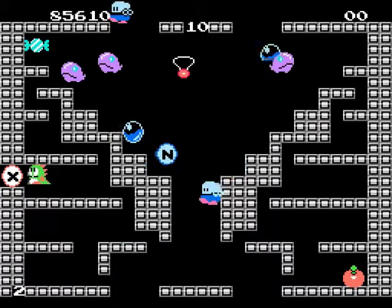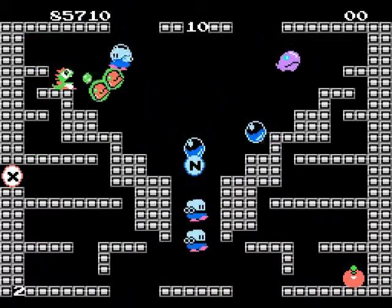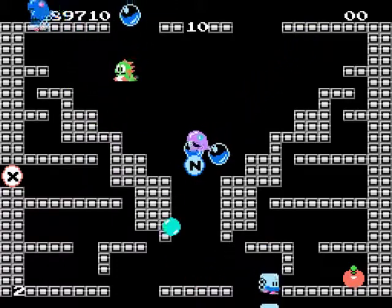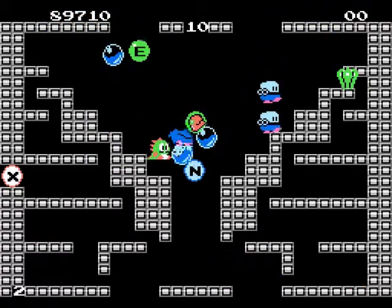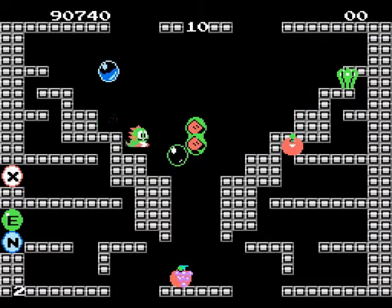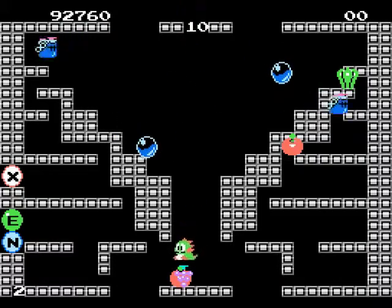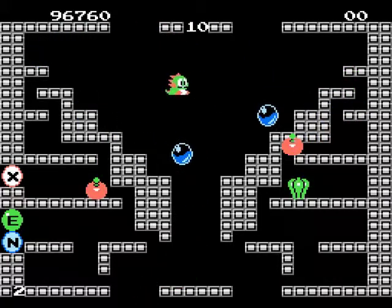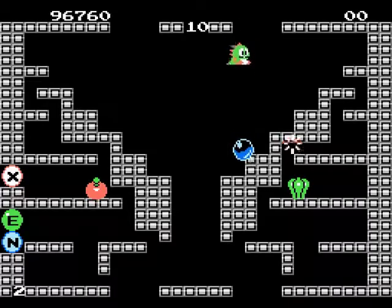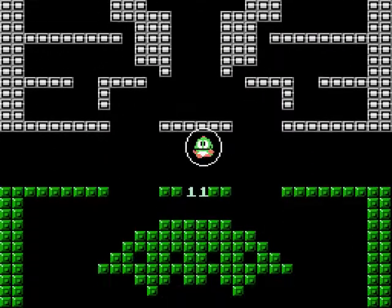Here we've got the whales. The whales are pretty much the worst enemy in the game — I hate these stupid whales, because they move diagonally, and they're fast, and they fly. They're just generally difficult to deal with. I got a bunch of letters in this level. Two thousand points just for getting two at a time.